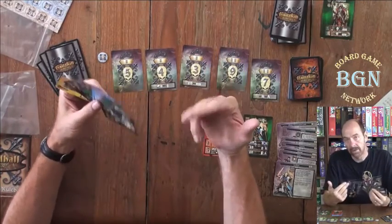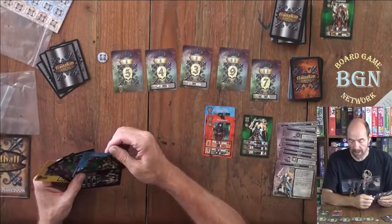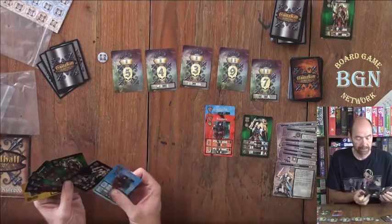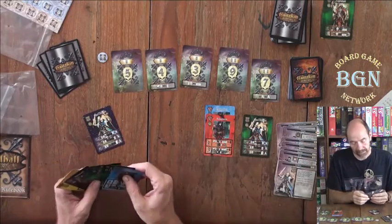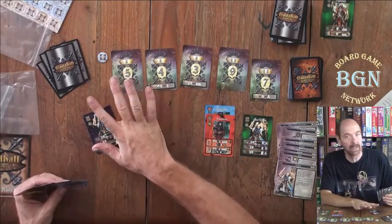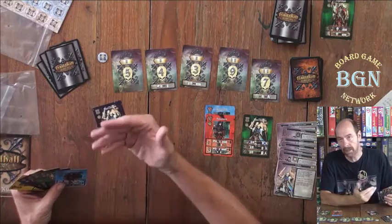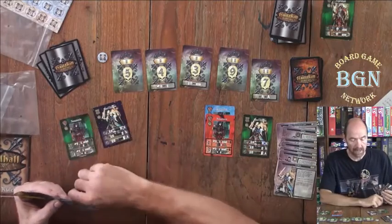You get two actions per turn, and the choices you have are to play a card down in your action area. Whenever you play, you cannot play a duplicate of one you have in your Guildhall — so I cannot play a blue Assassin. But I could play a purple Spellblade. You can do any two actions and repeat the same action twice, except if I play a Spellblade on one action, my second action can't also be a Spellblade.